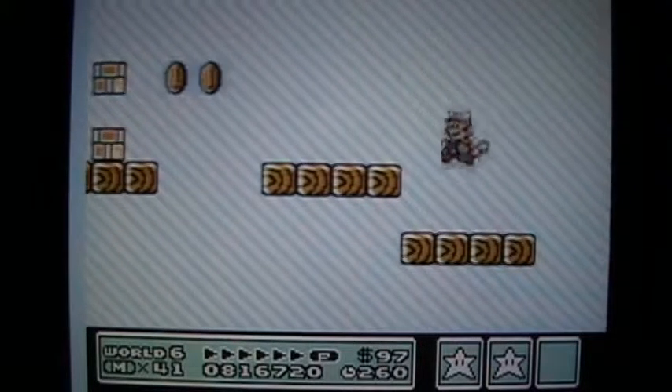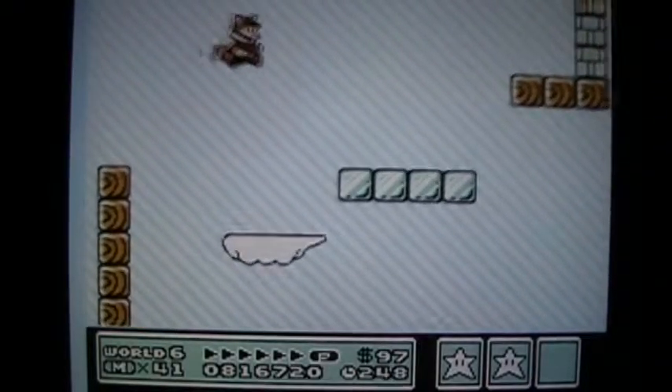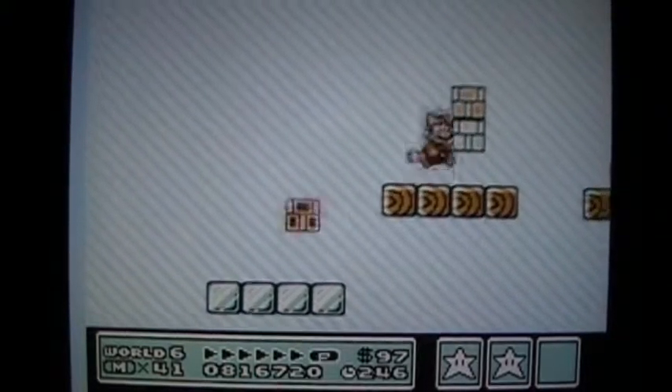Hey guys, it's Mewtwoistrong, and welcome to the next part of my Super Mario Bros. 3 walkthrough. In this part, we will be taking on the actual sky area of the 5th world, Skyland. So let's start by taking on the 4th level.